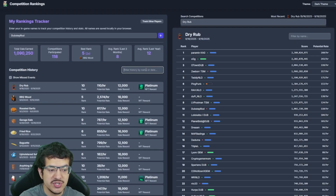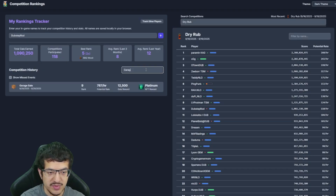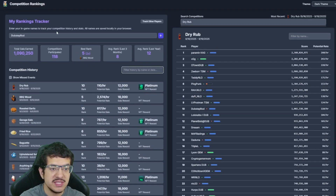I haven't missed any competitions so it won't show that for me. I can also search for a specific event by name or date — typing 'garage sale' pulls it right up, or 'anything goes' shows all those competitions. For anything-goes competitions, note that the potential rate uses the standard Supply Box value, so it probably won't be accurate for your actual rate.